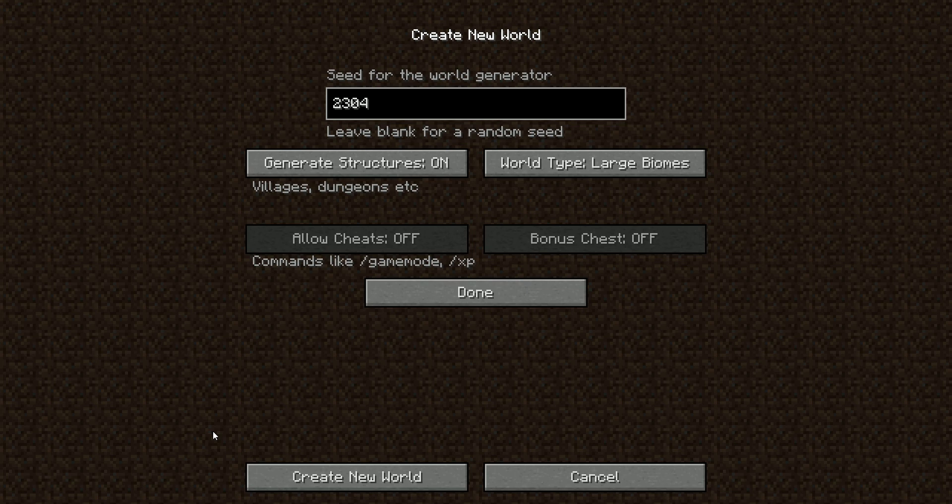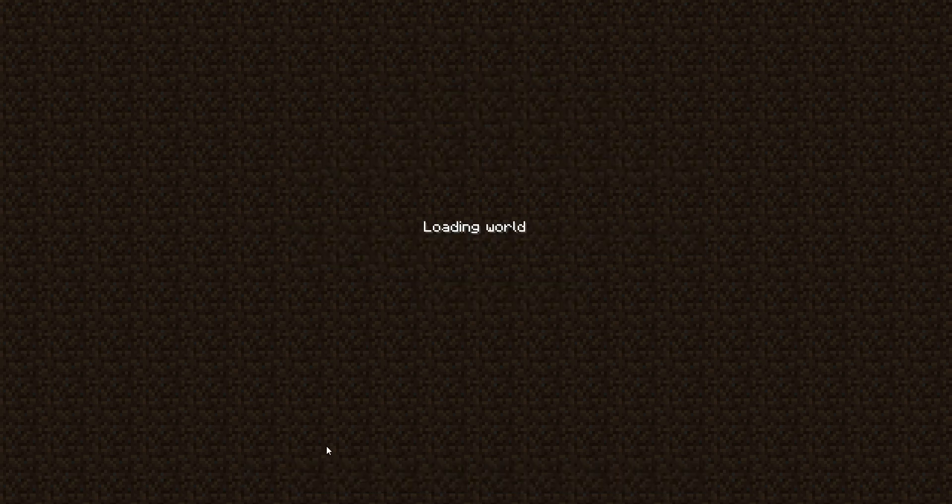We have a set of coordinates we have to go to: negative 223 by 447. Standard rules apply, which I'm already using one of — you don't die on the first day. This happens to be take two, so let's create the new world. Not so new, but new. I'm going to attack it a little differently.